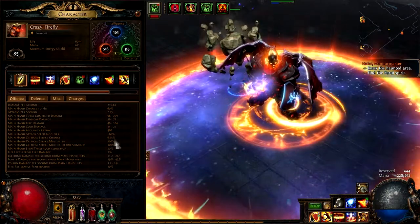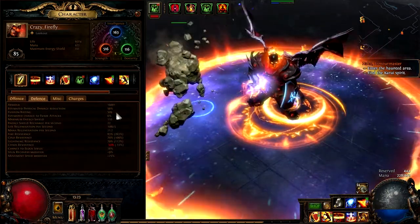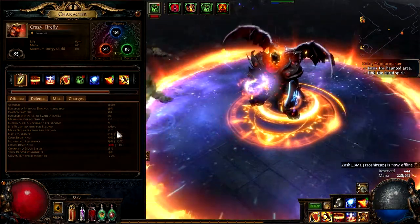As always, a little bit about my build: Wretches fire goodies, life, regen, armor, and last but not least resistances.